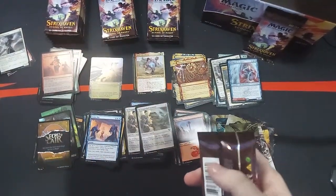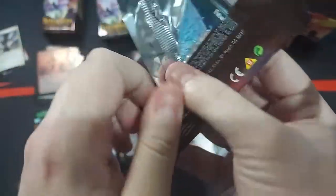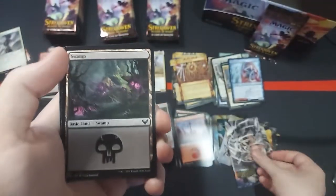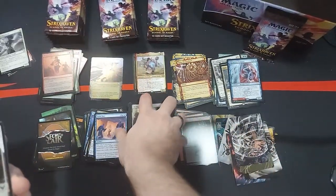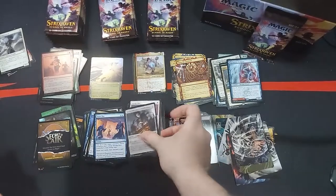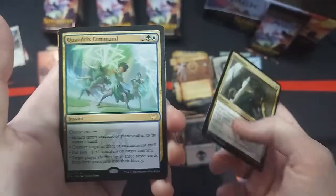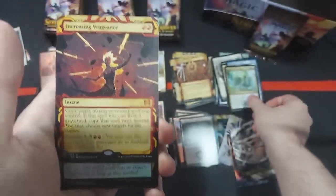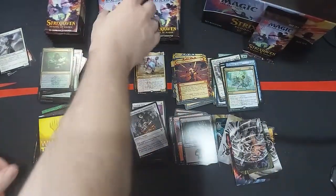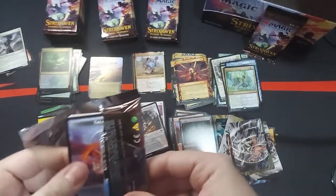Let me know what you guys are pulling — if you guys are pulling anything really, really good, obviously make a video of it. Maybe send it to me. Maybe post it online for the world to see, because good pulls are good pulls. I always enjoy looking at the cards and the lore about them. It's always a fun time to get to see everybody else's pulls too. I'm still surprised we pulled that Professor Onyx — literally our first video of Strixhaven. Oh look at that — another Quandrix Command. Increasing Vengeance Mythic. And a Deadly Brew holo.